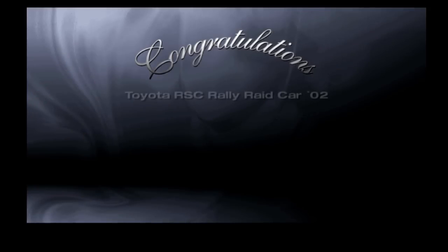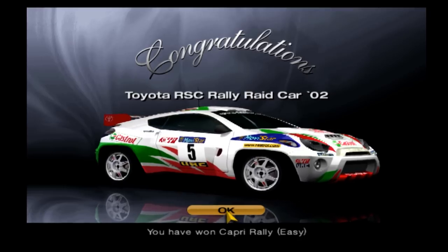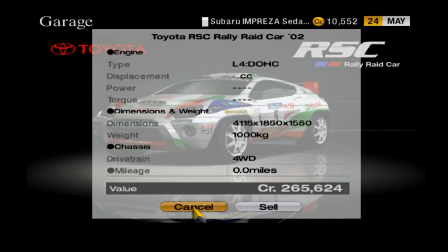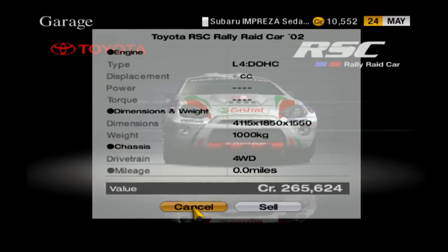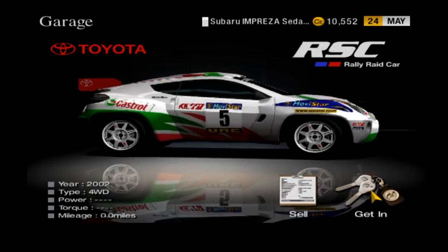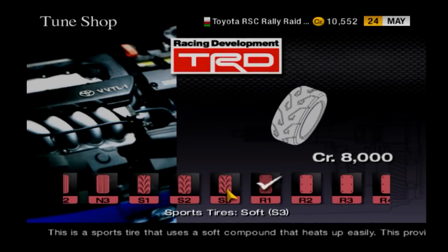Once you win both races, you get a very nice and powerful Toyota RCS rally car. Even though this car is worth a lot of money, do not sell it — you're gonna need it for the final part. With the money you just got from those races, get into your new Toyota and put some sports tires on it. I chose soft tires, but you can pick whatever you want.